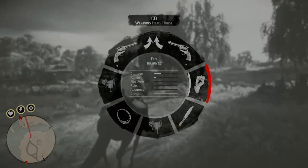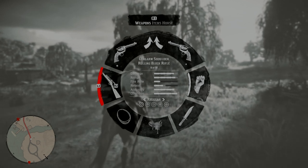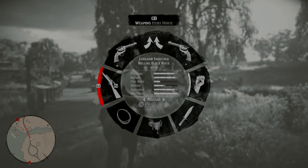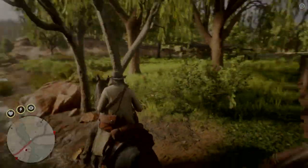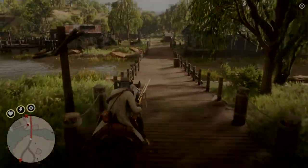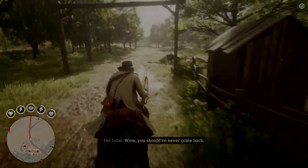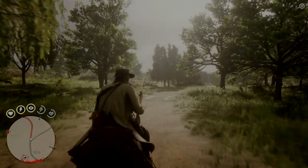Here we go. I'll bring my rolling block rifle. Why is it golden? Ah, well. I can probably show you some things because it zooms in a long way, so it'll be handy.